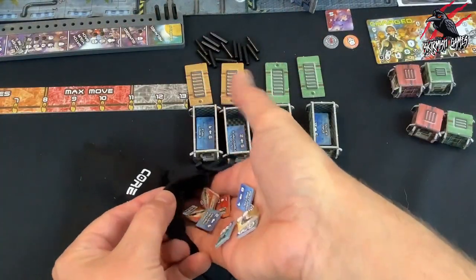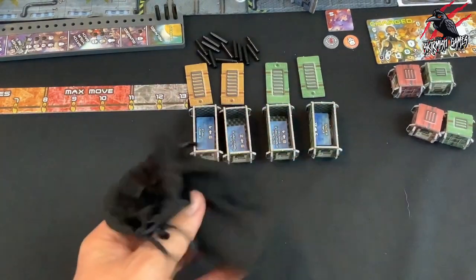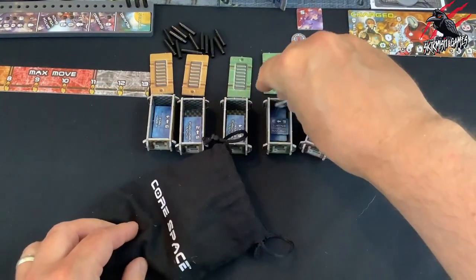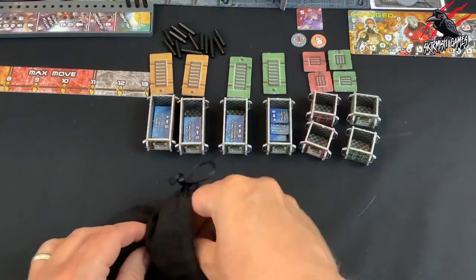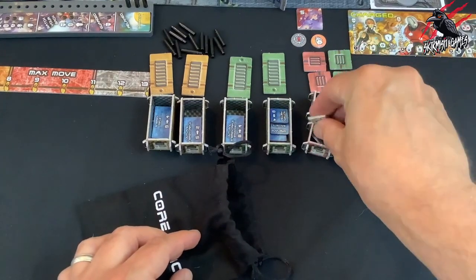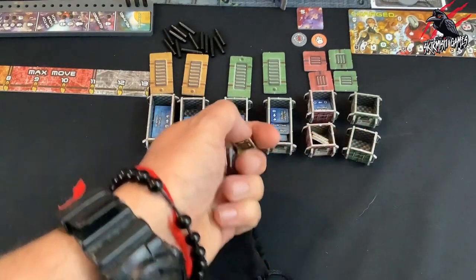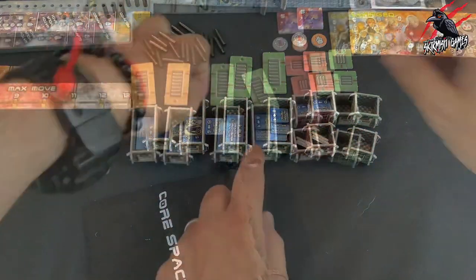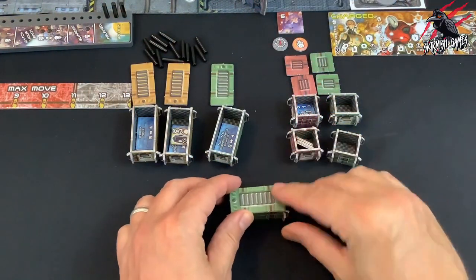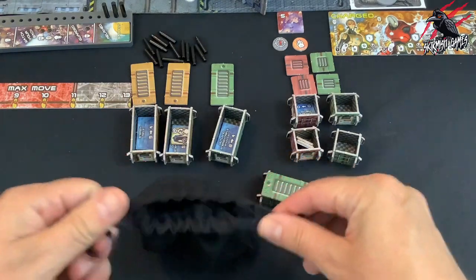Step 4: place all the small equipment tokens into the pouch. Without looking, draw the number shown in the mission's diagram for each small and large cargo crate on the board and place them inside the crates just as before. Be sure to include any rare or special tokens in this selection as detailed in the mission, and don't forget to put the lids back on. Leave the remaining equipment tokens in the pouch because these will be used during the game.